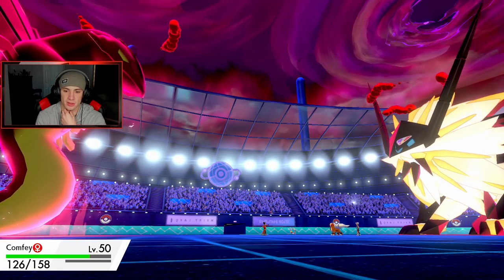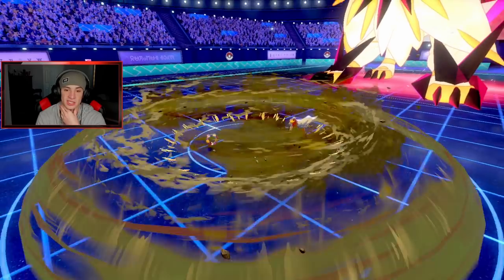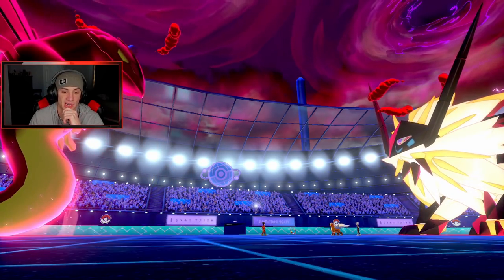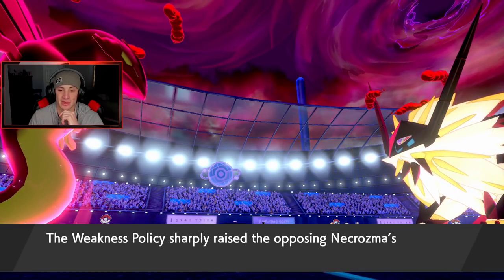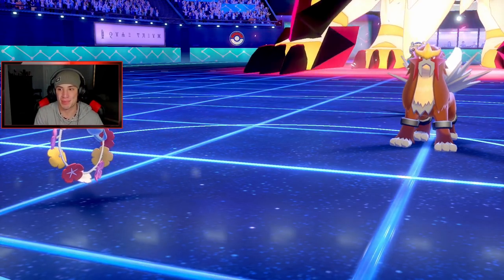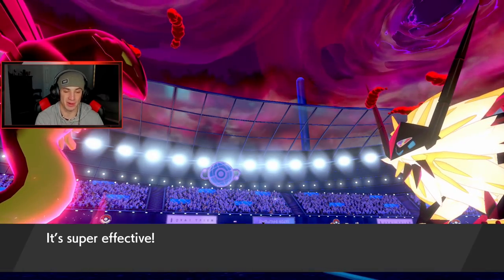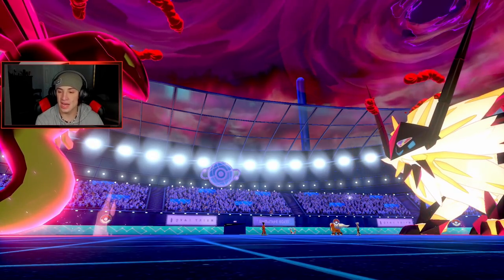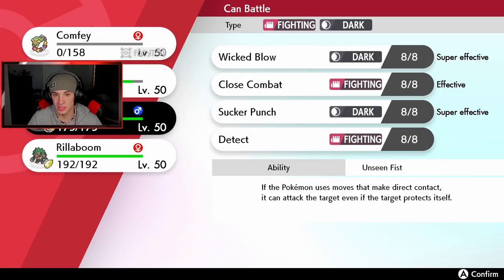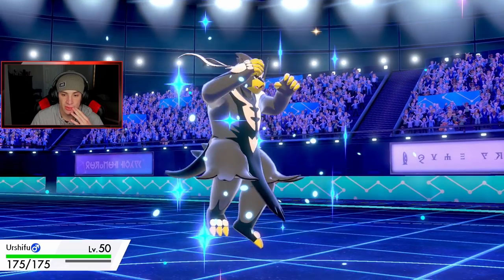Max Quake coming out — get my special defense! This thing is eating on a STAB Max Quake plus two — that thing eats. I don't like that one bit. This thing also has a Weakness Policy. He's going to go for a Steel Spike — Iapapa Berry clutching up! He's going after Urshifu. I'll probably Ally Switch next turn. Never mind — Iapapa Berry not clutching up, but we got what we wanted done — we outspeed the Necrozma.